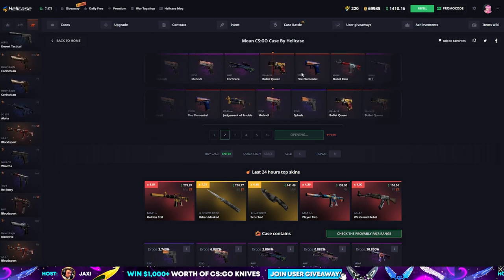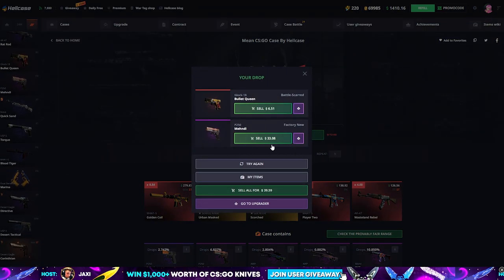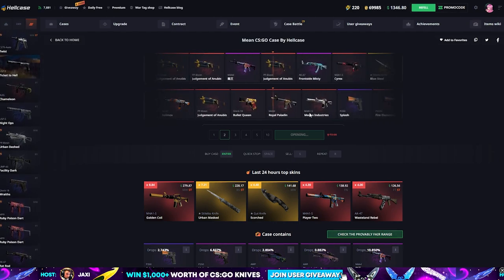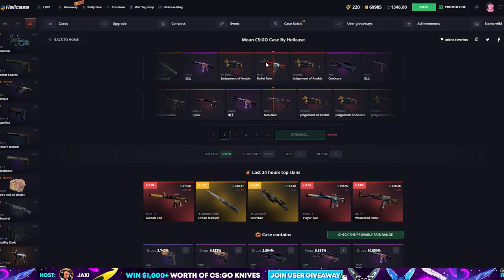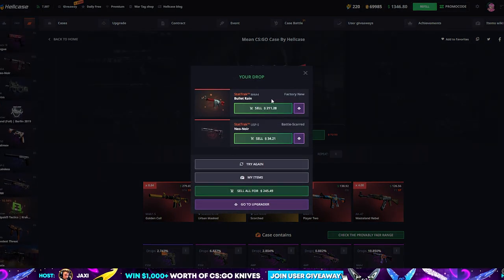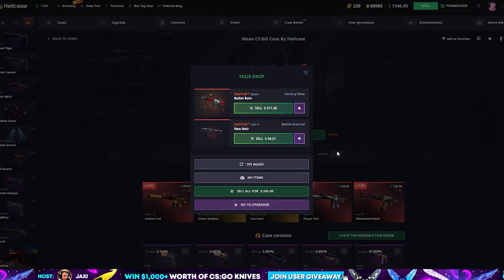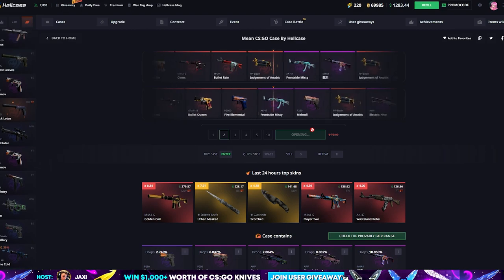This doesn't look too good either. I'll give it two more tries with two openings each time. This was actually pretty much break even — $33, actually profit, so that one was good. We got the Neon Ore and the Bullet Train — the Neon Ore's Battle-Scarred so that's not the best. Oh my god guys, okay — we take that! Both of them are stat track and the Bullet Train is $200!